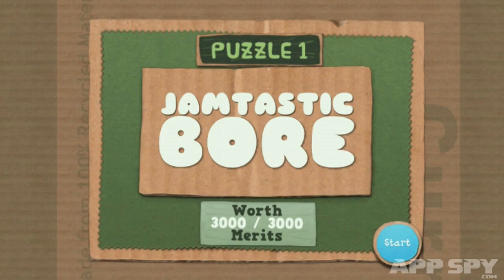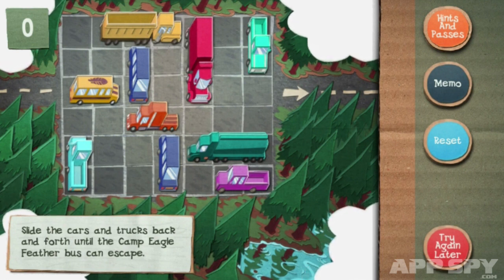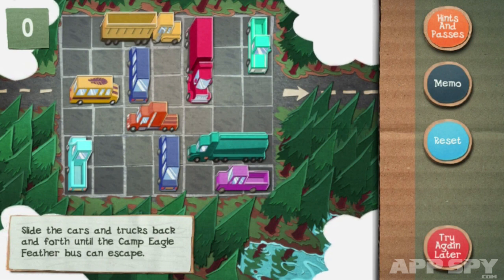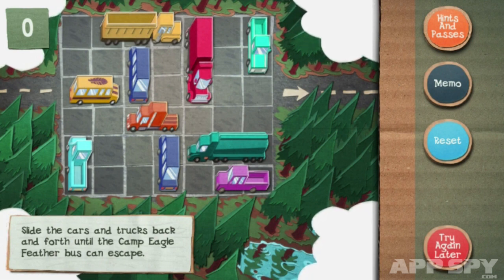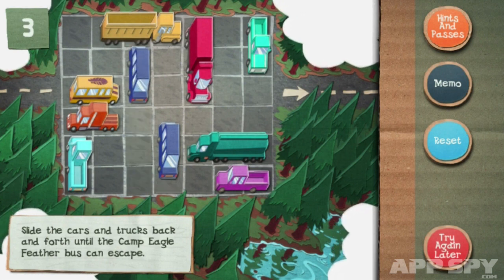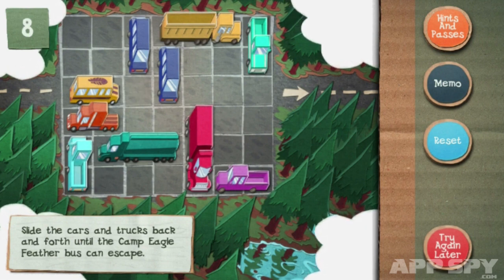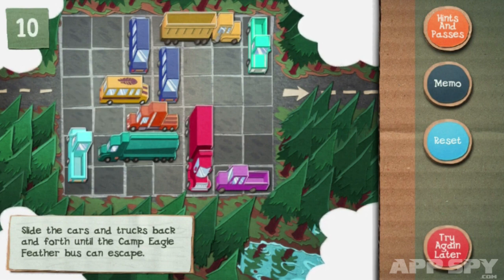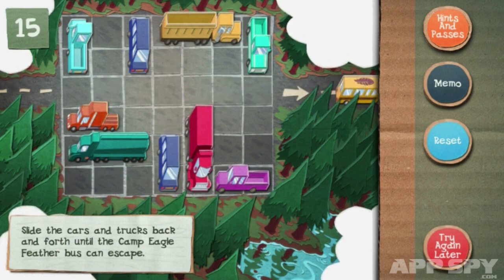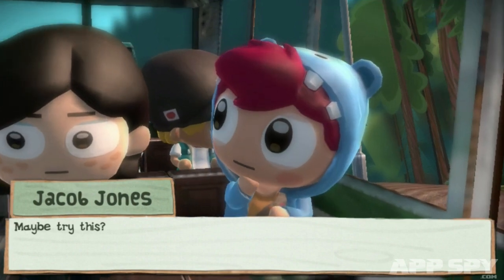And then we go into the first puzzle. Jamtastic Boar is the first one and it's worth 3,000 merits, and you probably understand this kind of puzzle as soon as you saw it. I need to get the yellow bus on the left from the left to the right. So let's go about doing that, shall we? Alright, let's move them up there, move that down here, move that over here, move that over there. Done. And that's the setup, essentially, of the entire game.